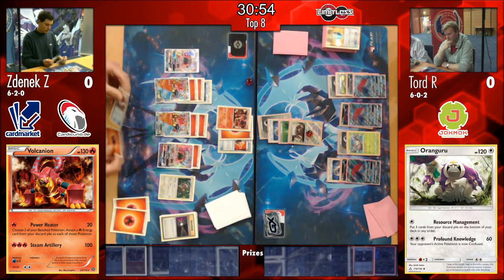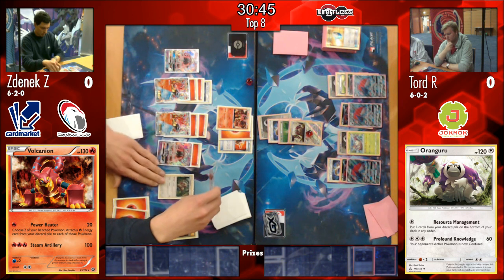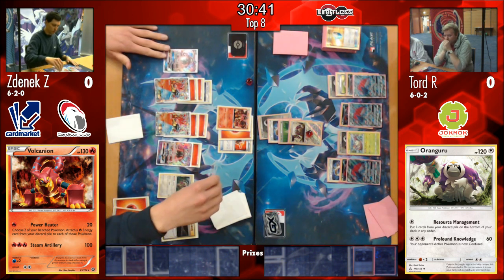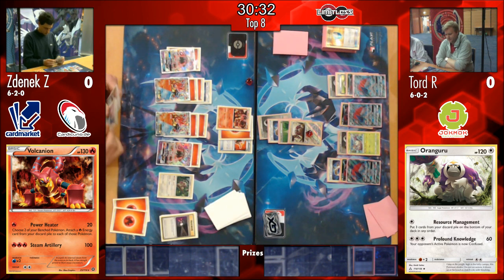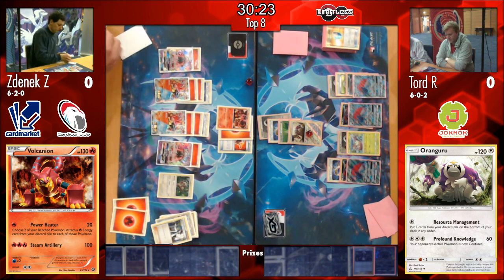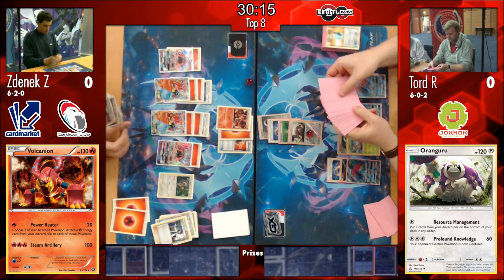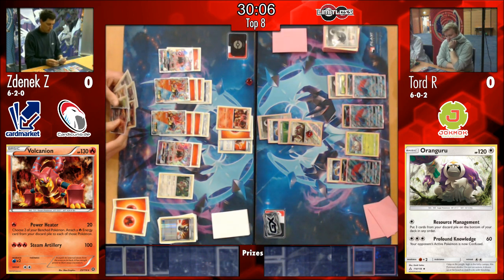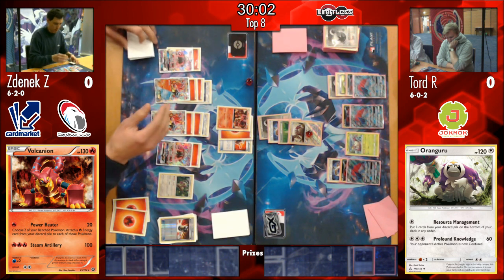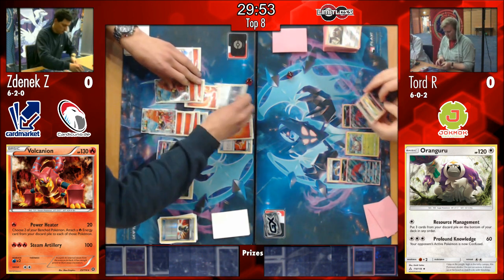We see an energy retrieval come down here from Zenyak, steam upping twice, being able to do 90 damage with the Volcanion - that does actually knock out the Oranguru here. So Tord is very lucky he was able to get off that Resource Management last turn to get that Double Puzzle back in deck. Zenyak had drawn into a Sycamore which is absolutely huge. That gives him seven cards - however, he needed that Guzma that he just discarded with that Sycamore. He plays three copies of Guzma. And the Enhanced Hammer on the Wimpod - wow, that is huge! It takes away the option of the Cross and Cut next turn, which definitely buys another turn for Zenyak with two completely powered up Volcanions, both with Choice Bands. Tord's in trouble here.